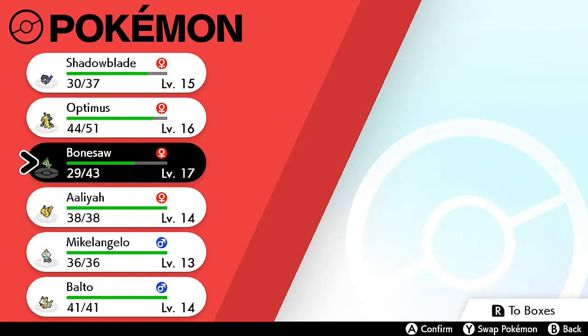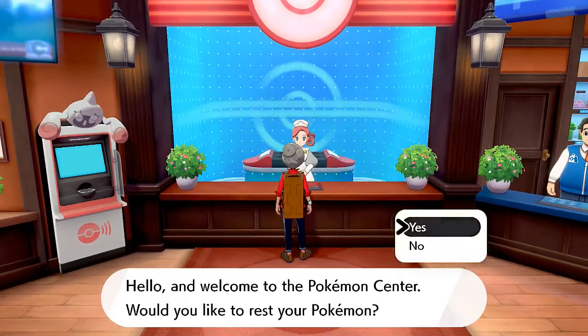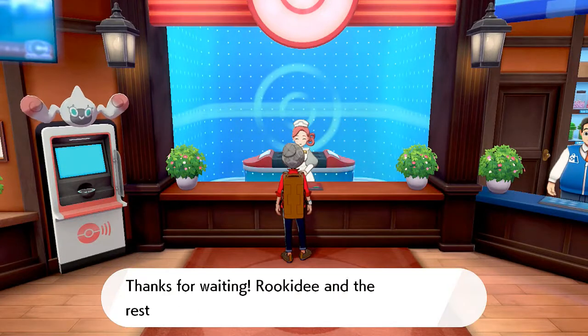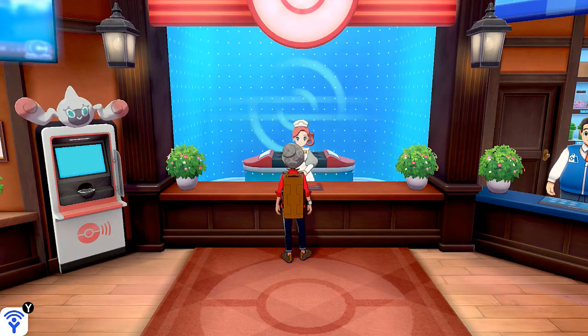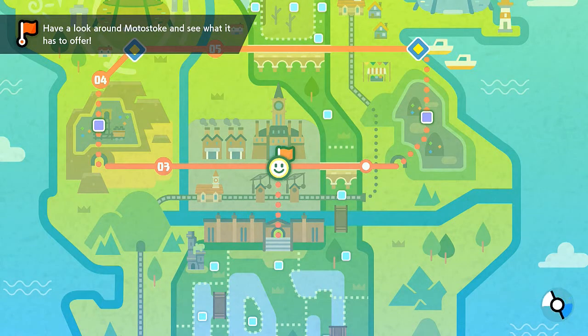In our last episode we managed to capture some of the Pokemon that we've had in previous generations, such as Bonesaw, Aaliyah, Sparky, Michael, and Shudder - all these Pokemon that we've had in the past, well they're finally here. So what we're going to do right now is heal my Pokemon and then continue on. I think this is Motostoke. The lady here says you may be able to see some rare Pokemon at the Wedgehurst station. Let's take a look around Motostoke and see what it has to offer.